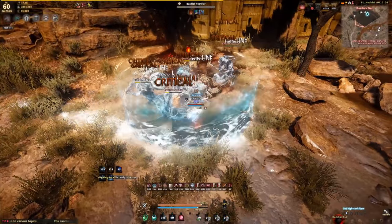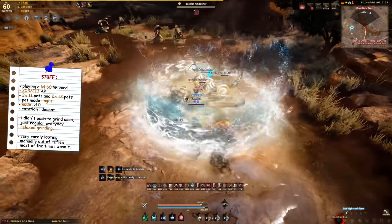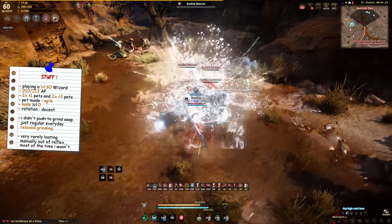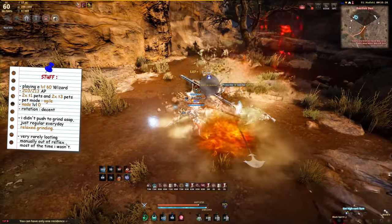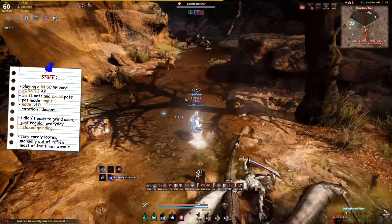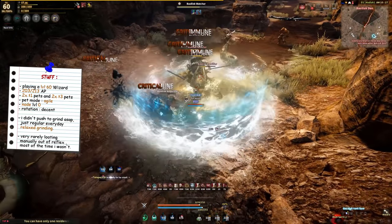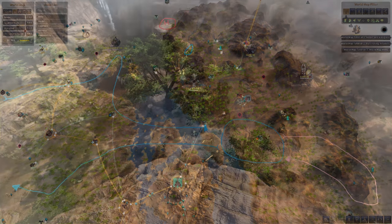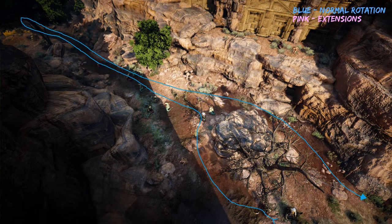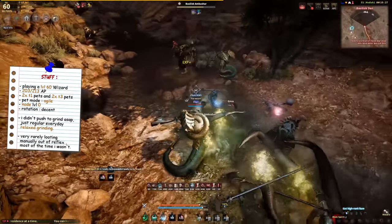To begin, I'll point out the obvious stuff to avoid confusion. I am currently playing a level 60 wizard — still not level 61 — and you can find my gear score and gems linked in the video description. For my pets, I'm using 2 tier 1 pets and 2 tier 3 pets, always on agile mode, even though for this area it's not really that useful because the mob density is pretty low. My node level here was 0, and the rotation is the one you see on screen.